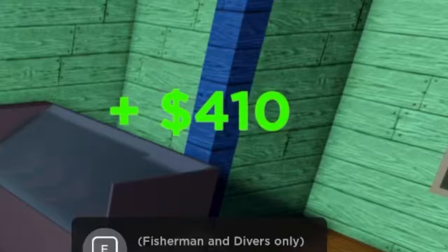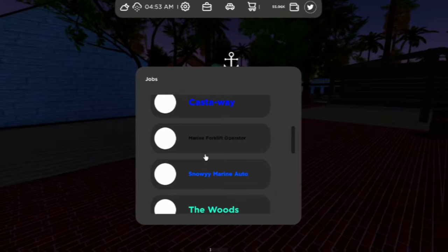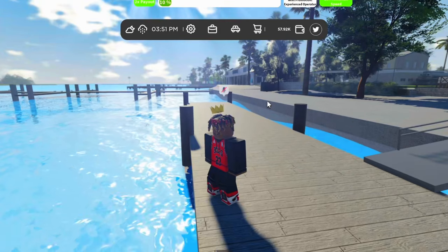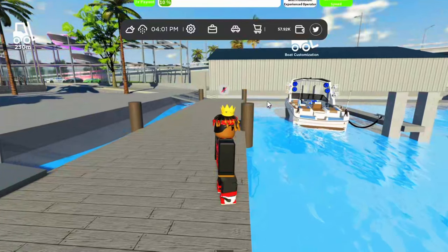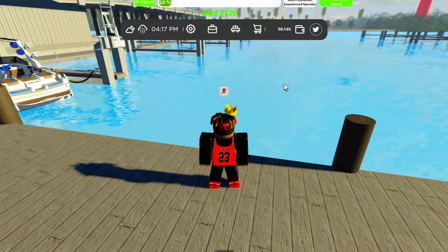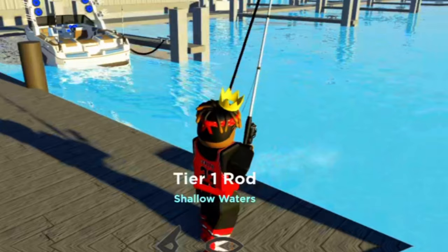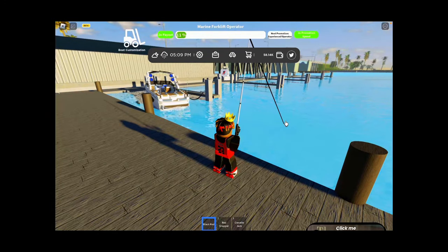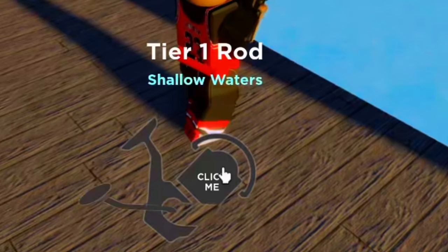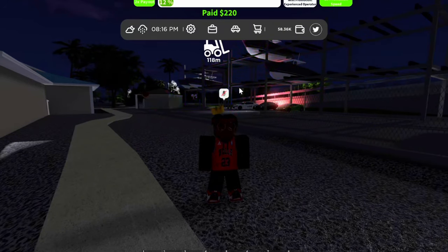That is good money, but there's an even better way. Select the marine forklift operator job — it's essentially an AFK job, meaning you don't have to do anything to make money. On top of that, it's a boost: if you go to this specific location and do fishing, you're literally doubling your money. I've been rapidly getting fish here — the most fish I've gotten out of any spot. Look at all the fish we just got in the span of about five minutes.